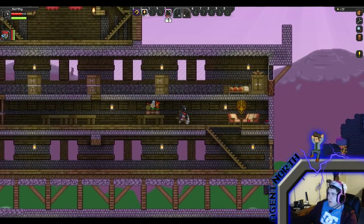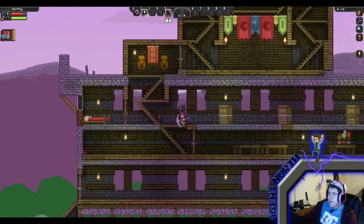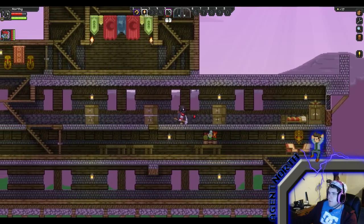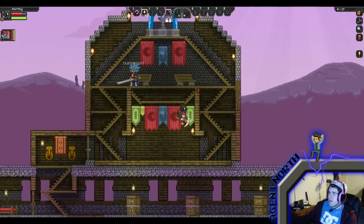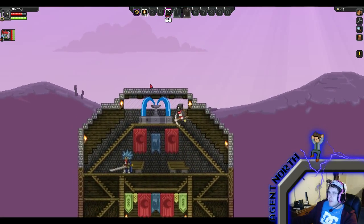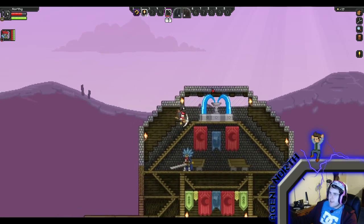Going up to our second floor — kind of a lounge area, I guess you could say. Tables, fun stuff. Third floor — we've got some beds and some cabinets and whatnot. Not too bad. Then we have the roof, which is our tower, I guess you could say. This was one of my favorite ones I put together. It had a giant penis on the roof, but unfortunately my friend Greg thought it was hilarious, but I did remove it.